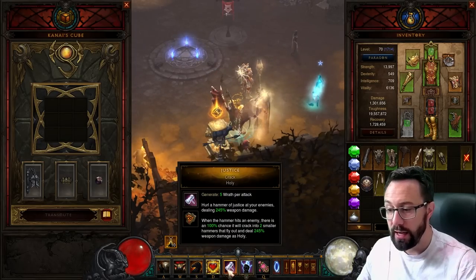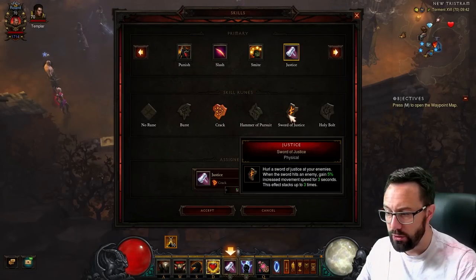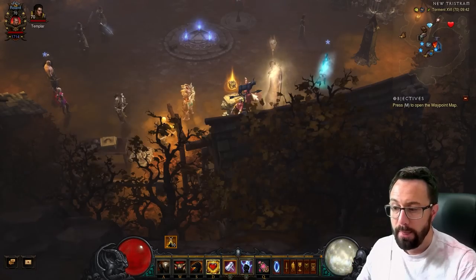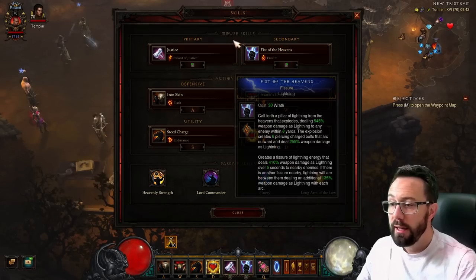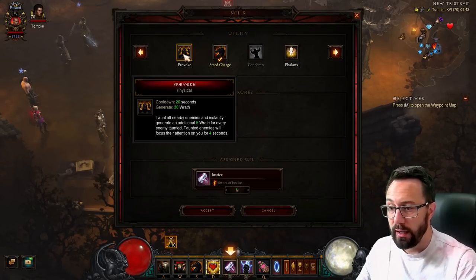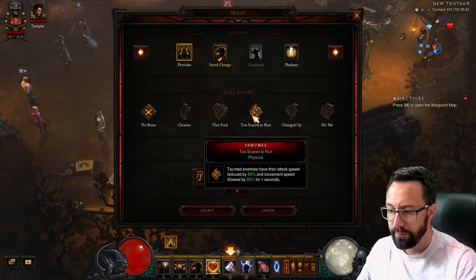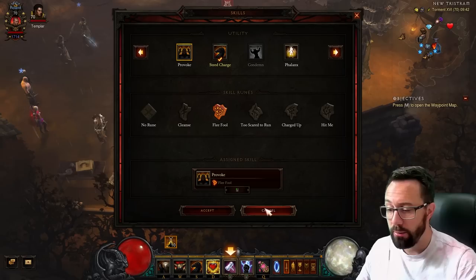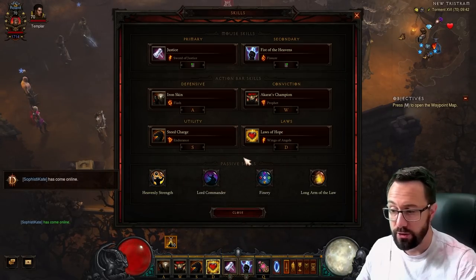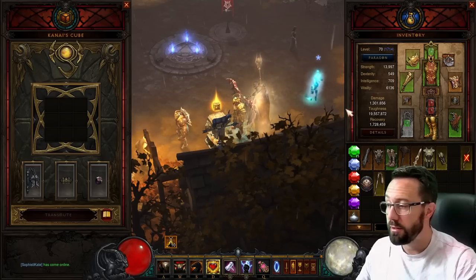With Justice we can get a move speed rune - specifically Sword and Board for a little bit more move speed. Now, with the fear synergy you could try Provoke with the Flee Fool rune to generate more fears and get more uptime on Larceny or the Pandemonium Loop. I couldn't be bothered pressing it so I've just left it on Justice, but if you want to squeeze in that extra uptime, absolutely no problem.